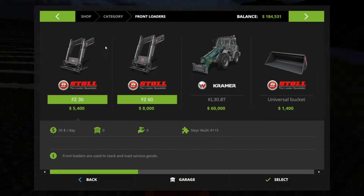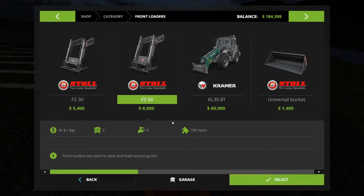I don't know what the difference is between these. 700 Vario. I don't know what the difference is. Maintenance is the same. I have no clue. The FZ30 and the FZ60. I don't think it matters. I'm going to get the expensive one just because I've got the money.